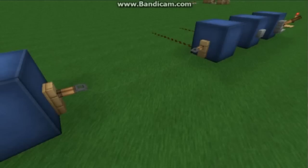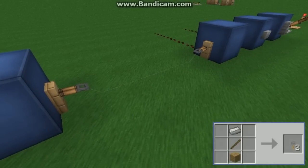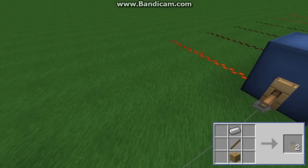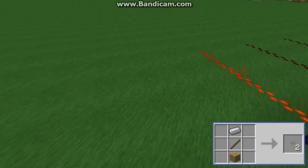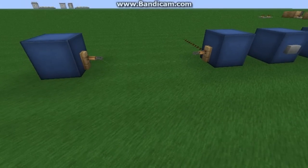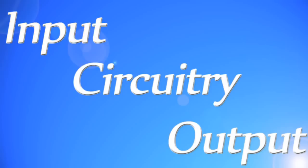The final input is relatively new in the game: the tripwire. It is created by combining wood, a stick, and iron. This gives you two hooks which you can place on opposite walls, then join together with string by right clicking the same way as you would to place redstone dust. When the string is walked through it will give out power. This is very useful for traps due to its discreet nature, and that is all the different inputs you can use in your redstone circuit.